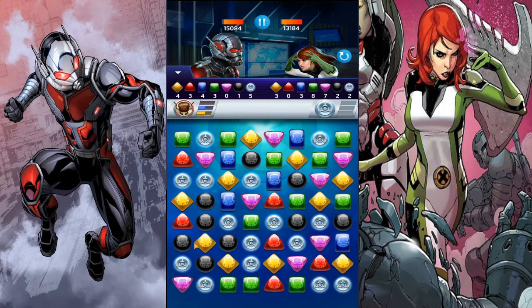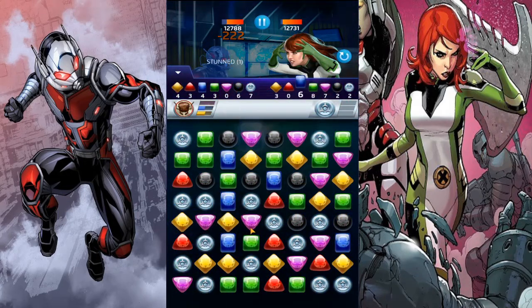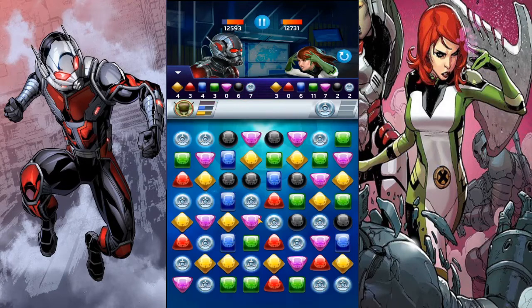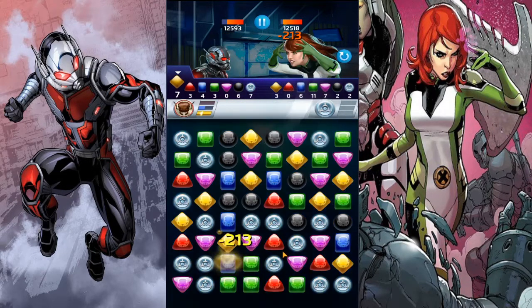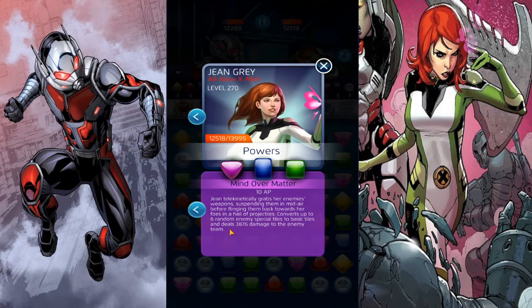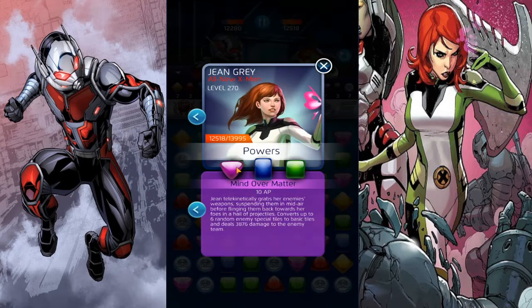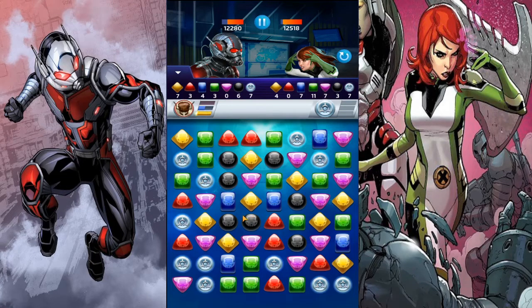We're gonna want to let her use her purple first. Okay, so her purple doesn't stun - I was misreading blue and purple. She's still gonna deal damage. It costs 10, so we're gonna let her match one more purple then activate yellow. After that, hopefully feeling some match damage because it looks like we're not in a good position right now.